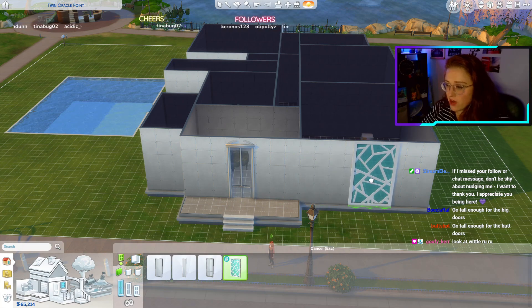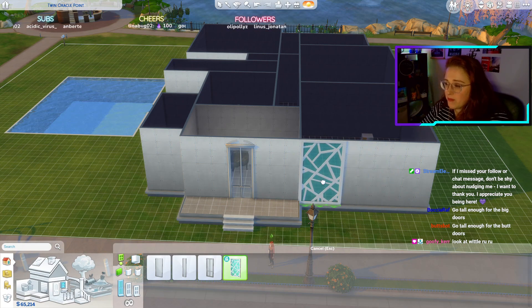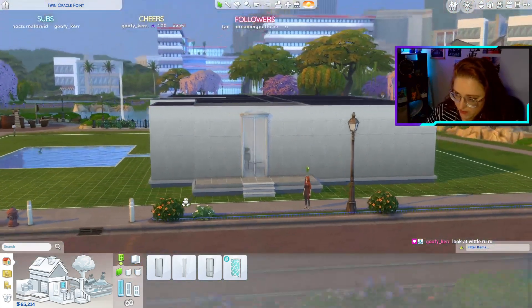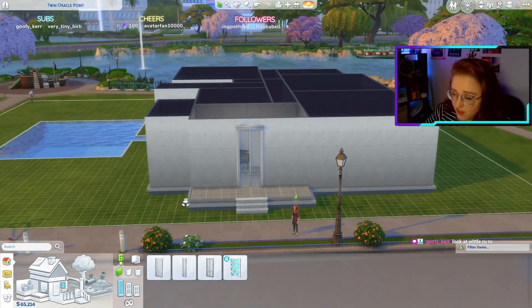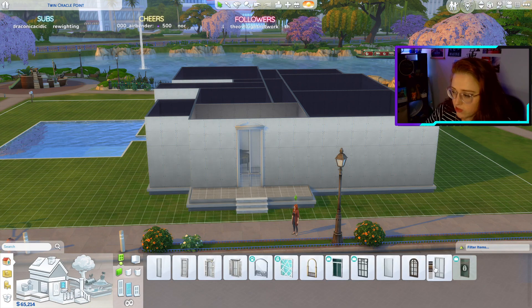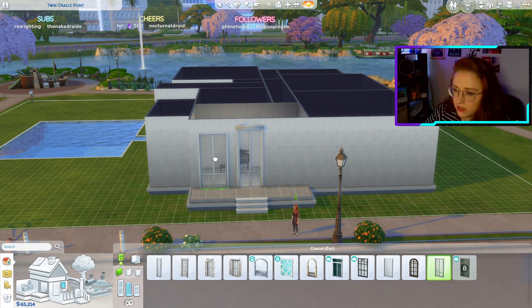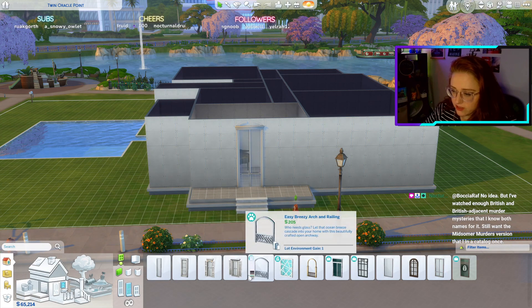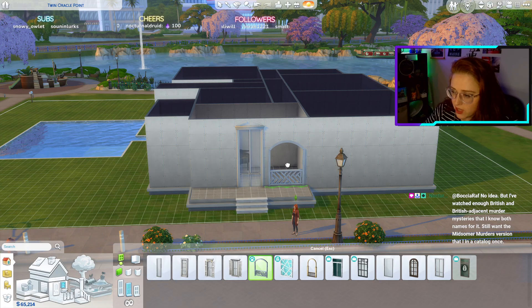I mean, if it's supposed to be my house and this character is me, I would have turquoise everywhere. I can't believe that's a door. Medium windows are fine. I just don't even know what to do — I'm absolutely paralyzed with decision.